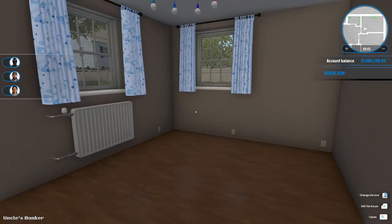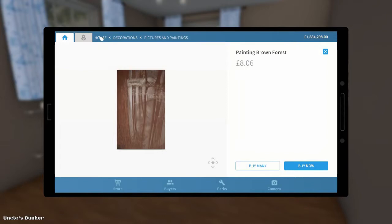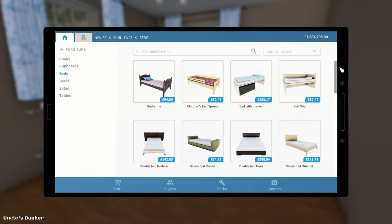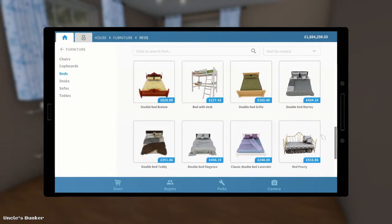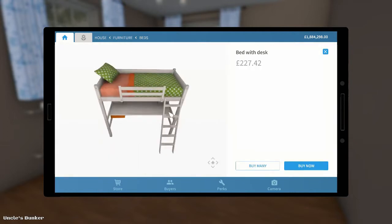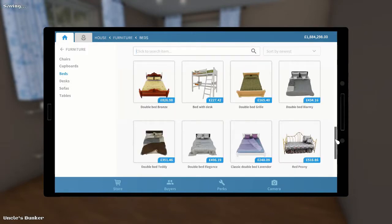I want to make the smaller of the two rooms a child's bedroom. So we're going to want to look at furniture for a child. We're going to start with a bed — I thought we could use one of those bunk beds. It's not actually bunk beds, it's a desk with a bed. Unfortunately it looks like we don't get a choice of colours though. So if we're going to do that we would only have that one, which is a shame because I would have quite liked to use that.